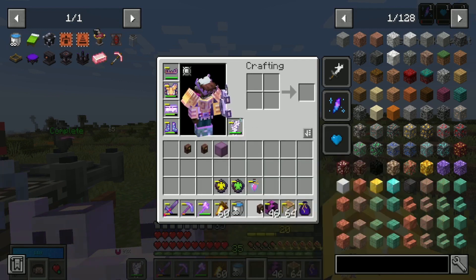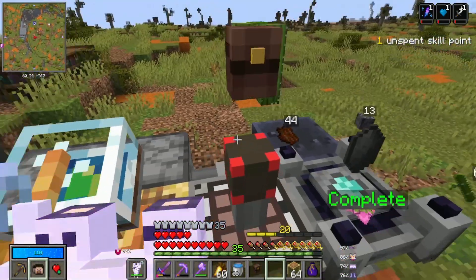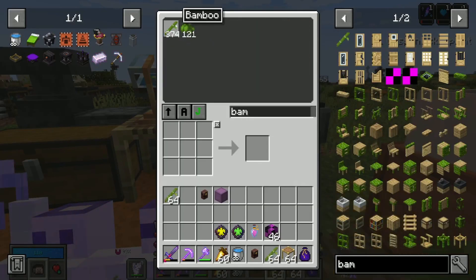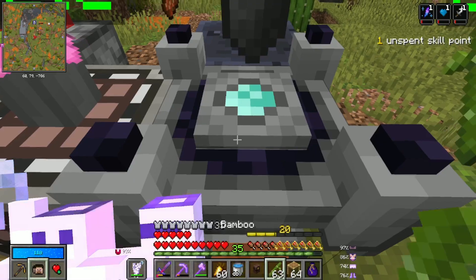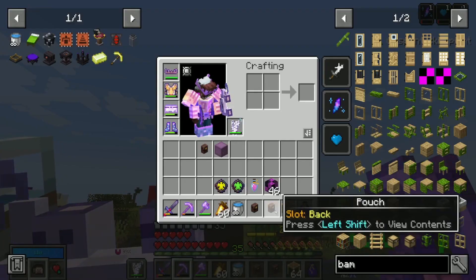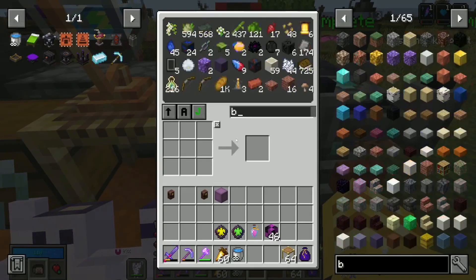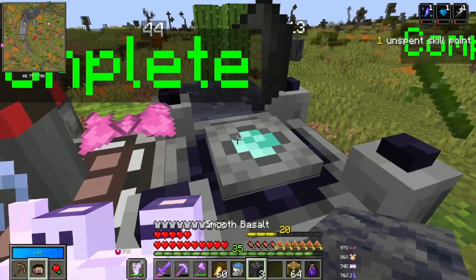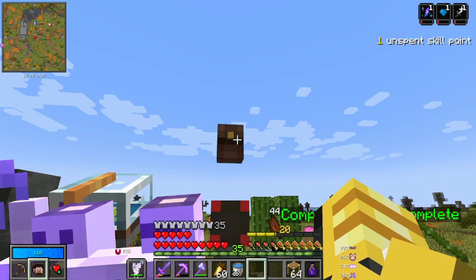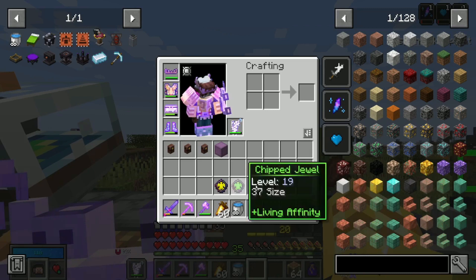Speaking of pouches, I have more vault stone storage. This next crystal — we have enough bamboo, I think that was it. Does smooth basalt count? Nope. We're going to have to go to the nether. And we're going to have to wait for it to be nighttime to get some of these rotten fleshes, because I do not have rotten flesh. We need basalt.